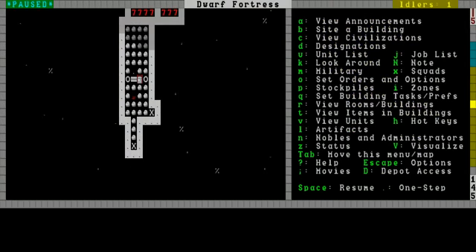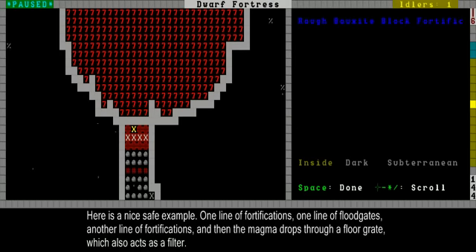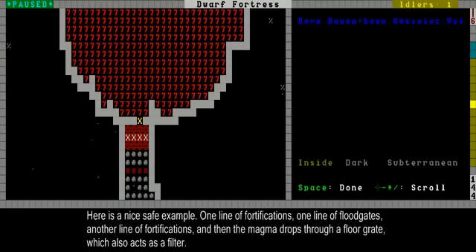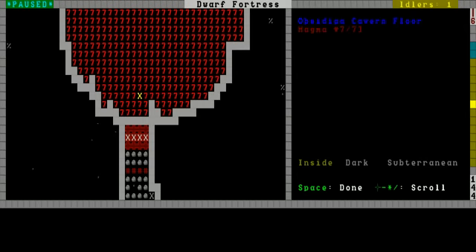This is the magma, but in the next update we'll do magma. I've built a line of fortifications, floodgates — more about floodgates in the next update — and more fortifications. Using this, it should be pretty safe to filter all the enemies. Here's some grates too, which will also stop the enemies. Grates work the same as fortifications but they're vertical, and your dwarves can still walk over them.